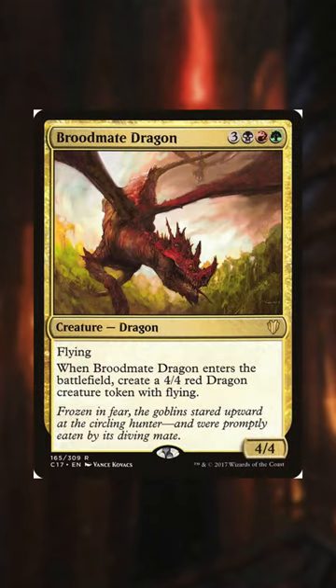First up we have Broodmate Dragon. Since our commander reduces the casting cost by one, for five mana we get two 4/4s with flying.